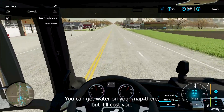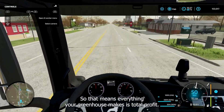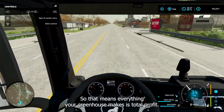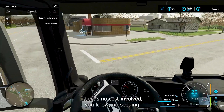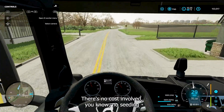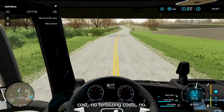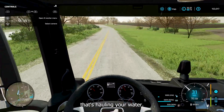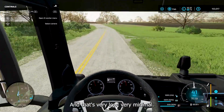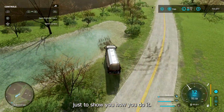You can get water on your map but it costs you. Down here it's free, so that means everything your greenhouse makes is total profit — no seeding cost, no fertilizing cost. The only maintenance cost will be gas for this little truck hauling your water, and that's very minimal.